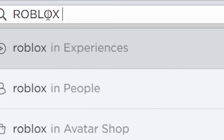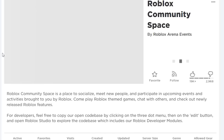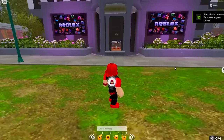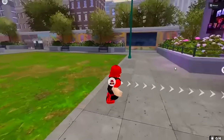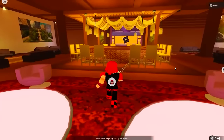So grab this all for this next free item. Search this secret Roblox game. Once you load in, all you have to do is follow the arrows guiding you to the free item. I bet if we follow it long enough, we will get the free item.